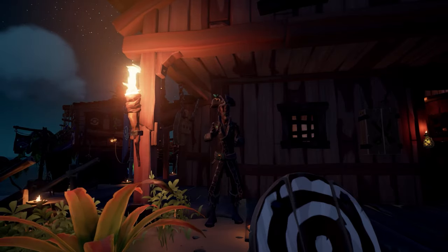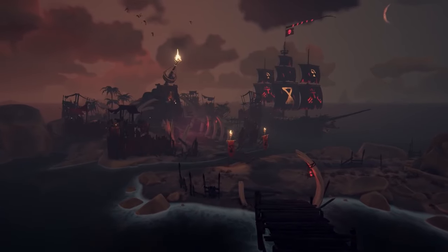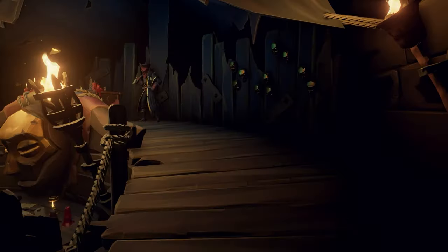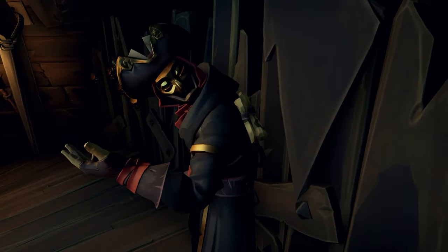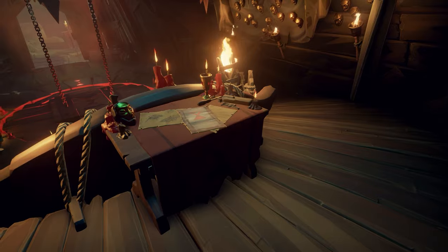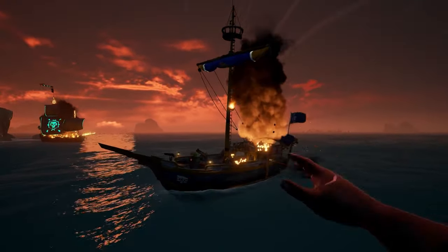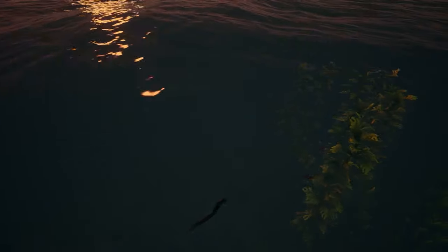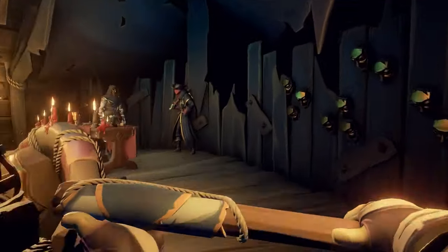Now let's look at the Reaper's Bones, as they operate slightly differently. They don't have a representative at the outposts but you can still raise and lower the flag there. To turn in loot you must go to the Reaper's Hideout at I-12 on the map, where you'll find the Servant of the Flame. You can also purchase their emissary flag and use the emissary table there. This company offers no voyages — they are the PvP faction, hunting down other emissary ships, sinking them, and selling their broken emissary flags and loot.